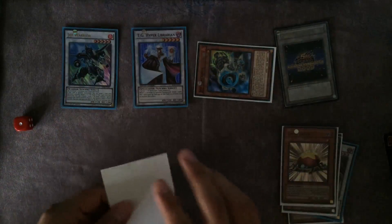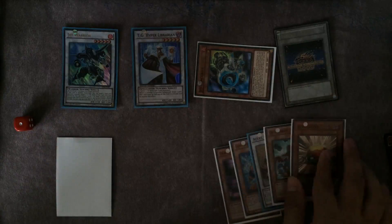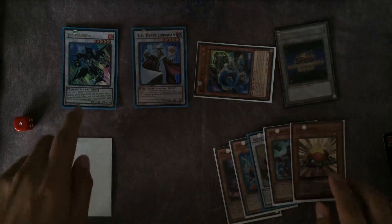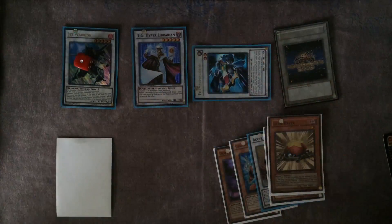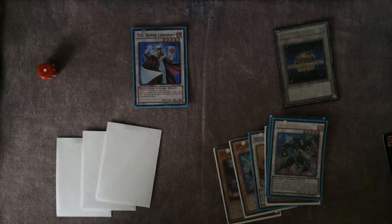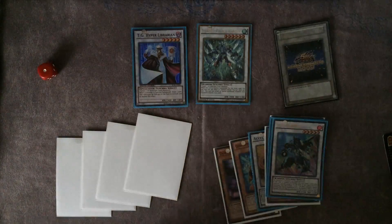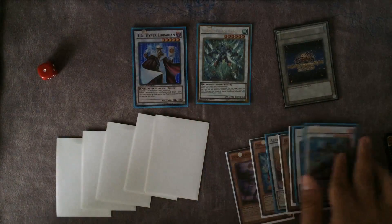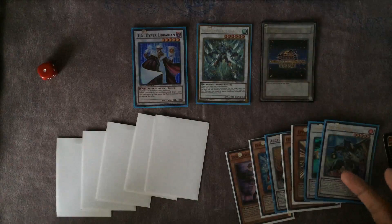First time bringing this guy out in these videos — you activate Jet Warrior's effect and bounce a card, which comes in very handy. Then you level eat, level down — this one gets banished because you used the effect — draw two more cards. Then go into Charge Warrior and draw two more cards. You've plussed so much already. Then you can bring Junk Synchron back by tributing a token, which is really good — he can bring himself back.